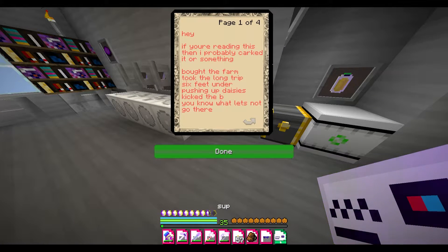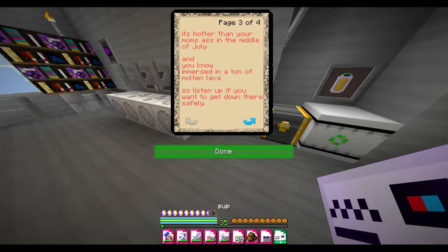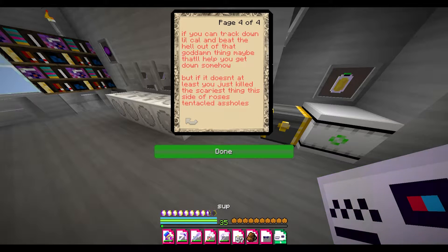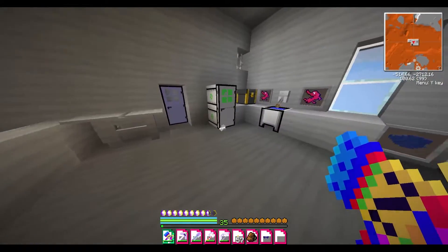There's a note: 'Hey, if you're reading this, then I probably karked it or something. Does that mean that you died? Probably. Bought the farm, took the long trip, six feet under, pushing up daisies, kicked the bucket. Anyway, I know you're here to save the session, but the joke's on you if you pick this shithole planet to start off with. It's full of lava — hotter than your mom's ass in the middle of July. If you want to get down there safely, track down Lil Cal and beat the hell out of that thing, maybe that'll help you somehow.' So basically he's saying maybe go kill some Endermen to get Ender pearls to teleport out. So that's fun.